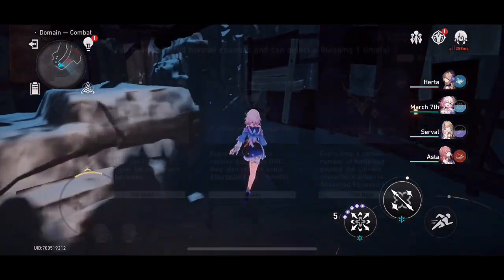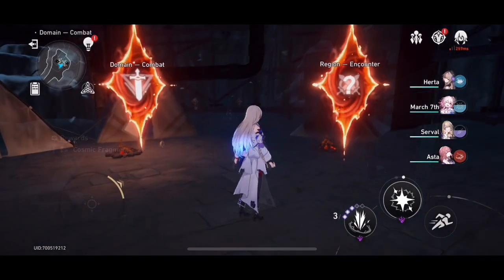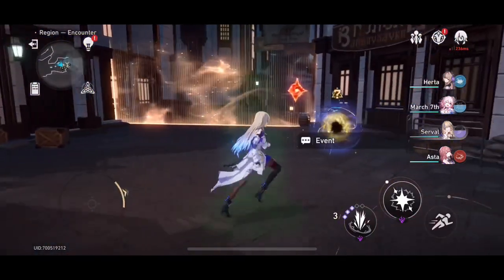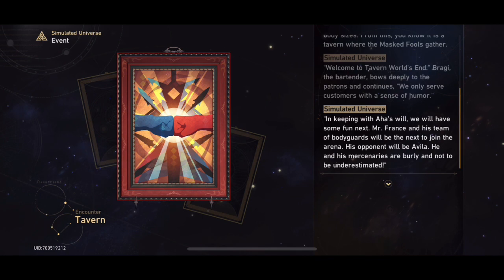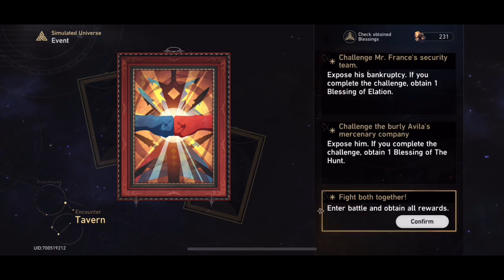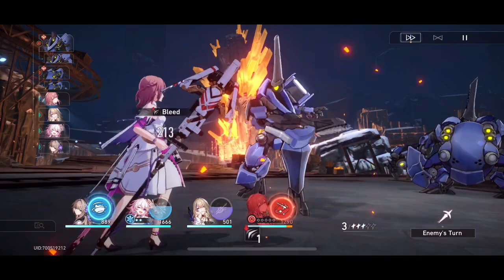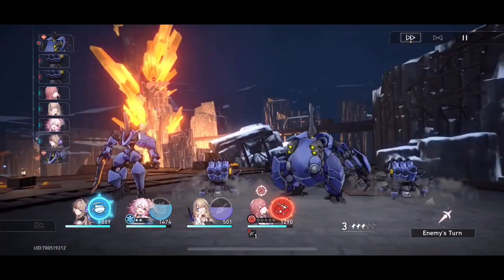There was one place where the build became quite challenging - a fight a little later on where we had no weaknesses, so we weren't really able to break the characters. At the tavern node, just don't take the gamble. I took the gamble to basically get myself an additional blessing, but they just stuck me in with another fight. So at this point, just obtain one blessing unless you want to fight both - because fighting both is quite challenging. I believe the really difficult fight was later on when we came across two enemies that don't have weaknesses.